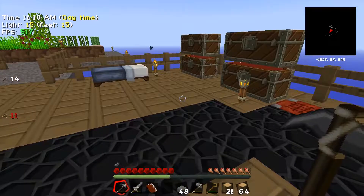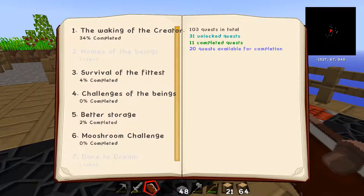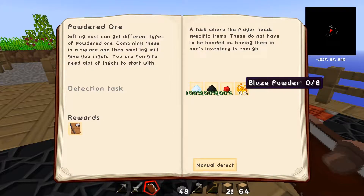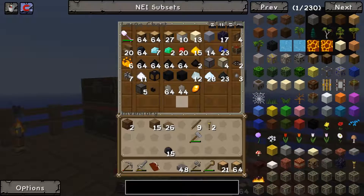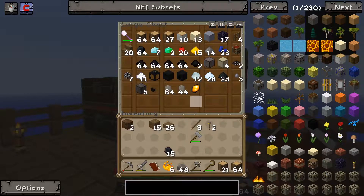First things first, I've got a heap of quests to get into. One is powdered ore — let's have a look at that one in the first section. For this quest I need to get some blaze powder and I need eight of them. I have six, so we need two more. Blaze powder comes from sifting dust.